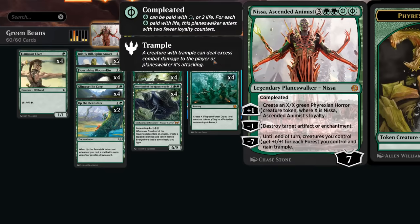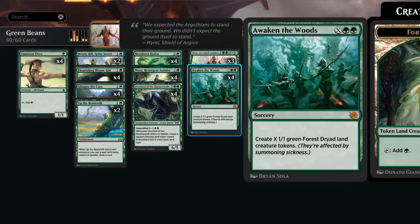We're also running the combo of Awaken the Woods alongside Nissa Ascended Animist, which we can cast for five mana and four life, six mana and two life, or ideally just for seven mana so it enters with all seven loyalty counters. We could immediately use the minus-seven ultimate ability, giving our creatures +1 for each forest we control as well as trample. So every one of those Dryad tokens also contributes toward the minus-seven ultimate.